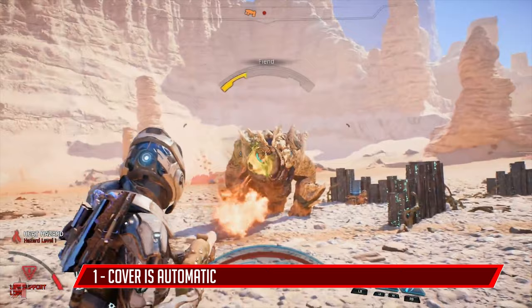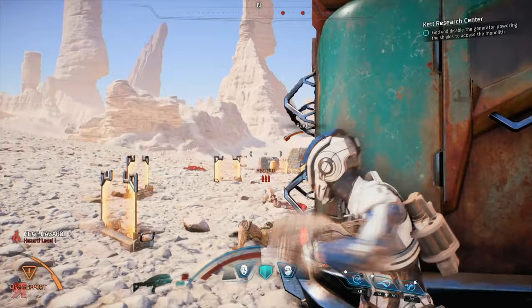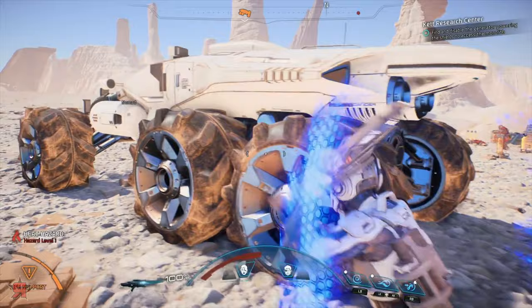There's no button to press to drop down into cover when you approach a wall or other piece of cover. Instead, you'll shield yourself behind it by just walking up to it. You can then do a blind spray with your Assault Rifle by firing. Cover is essential even in the early hours of the game.